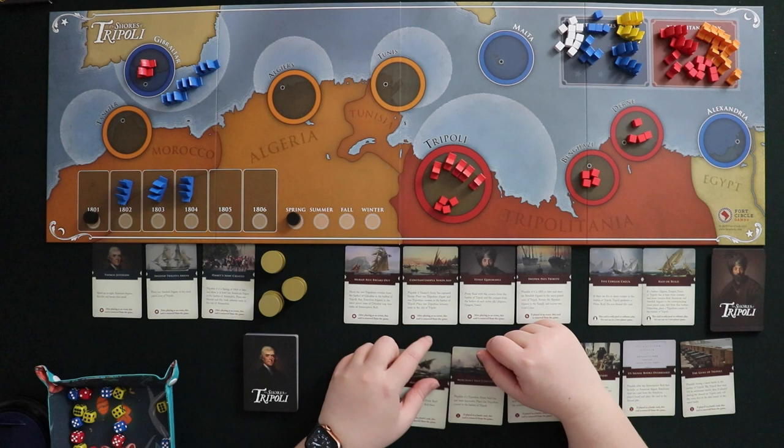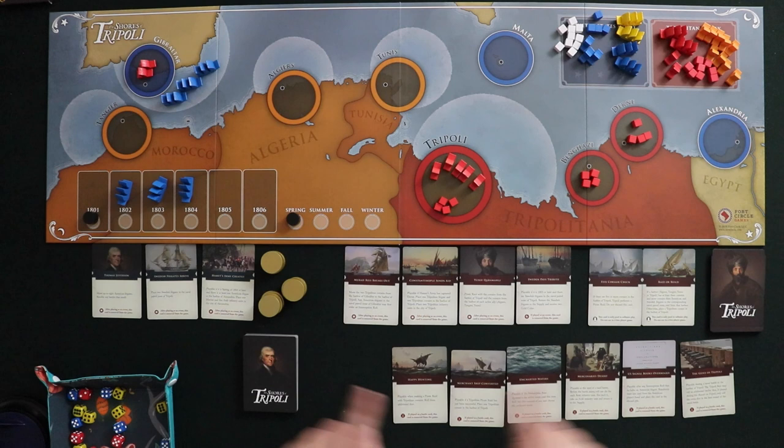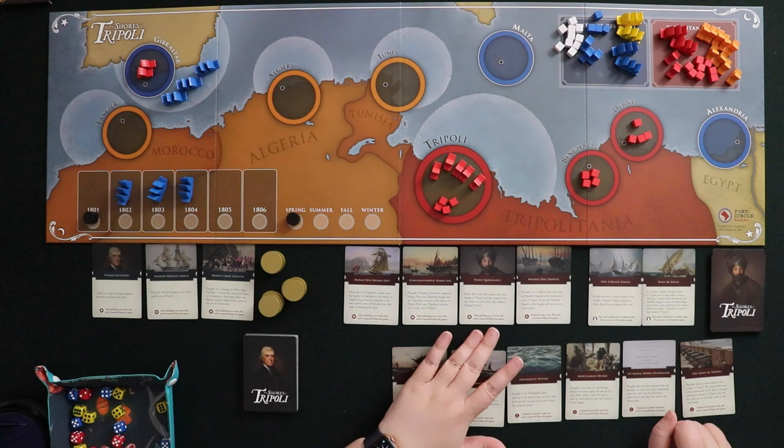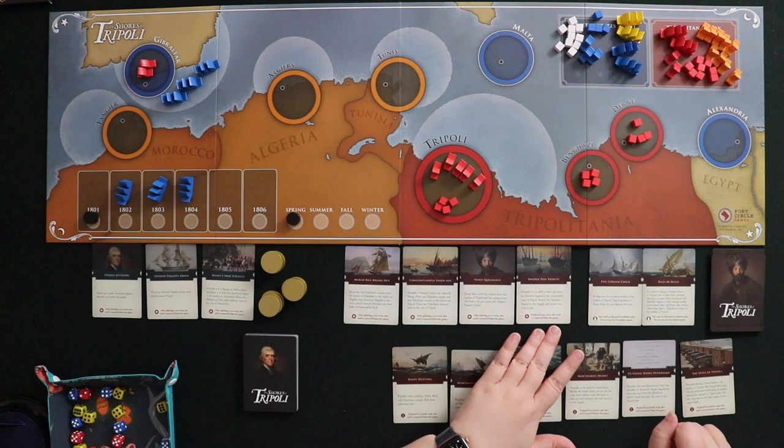Constantinople Sins 8 is playable if Hamet's army has captured Derna — basically once you create that army and start moving it, there's an event to respond to that. Then there's Yusuf Karamanli: perform a pirate raid with the Corsairs in the harbor of Tripoli and the Corsairs from the harbor of each active ally. If you were playing Tripoli you'd want to save it until you had ships in all your ally cities and in Tripoli.